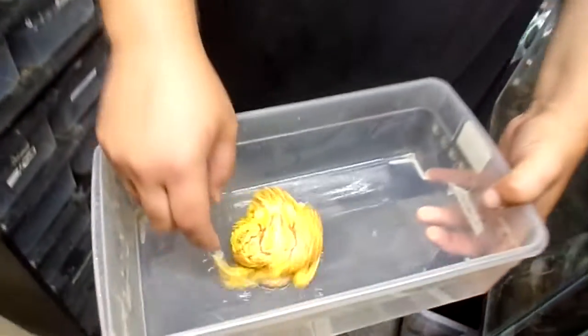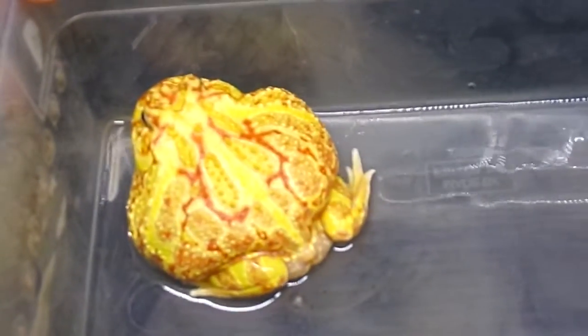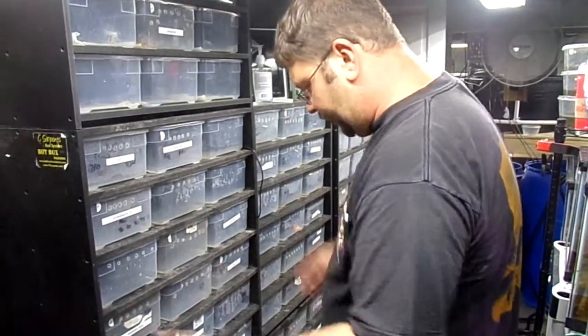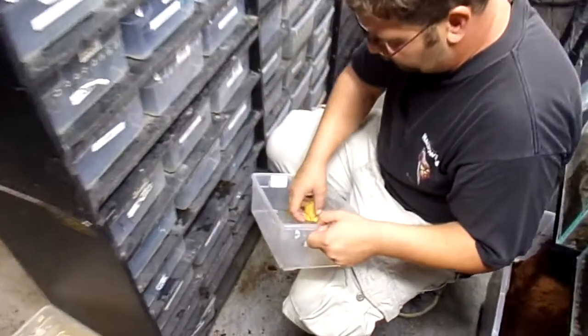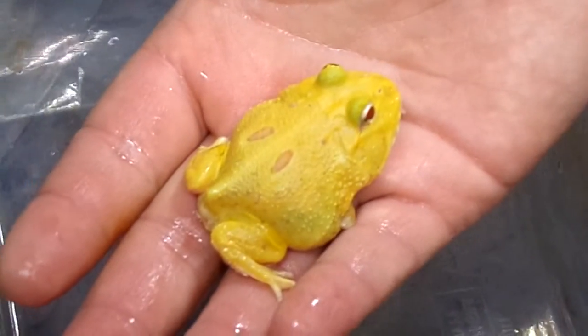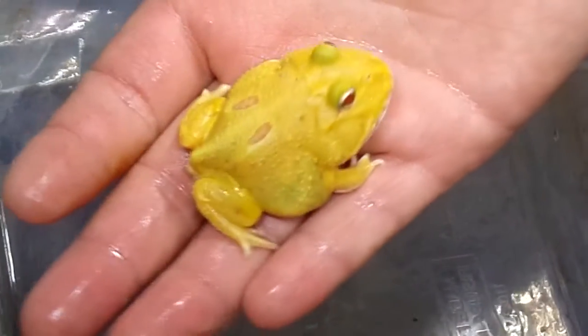The sunburst that we are growing up for one of our spawns — you can see the really nice red here with the yellow. Classic sunburst. And here are the Pikachus. Pikachu is a name given by a Taiwanese breeder to this line of patternless albino. You can see there are two spots on this one — it's not fully patternless, but it is an extremely clean animal. Really nice. We have two of them. Here's the other one — pretty much the same, still two dots, but really, really clean on the sides.